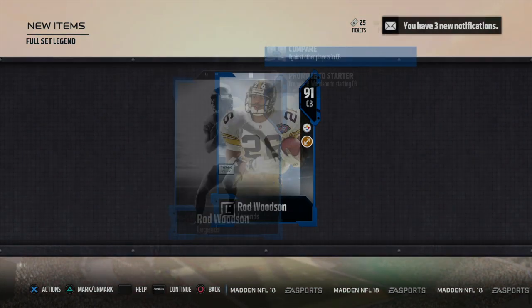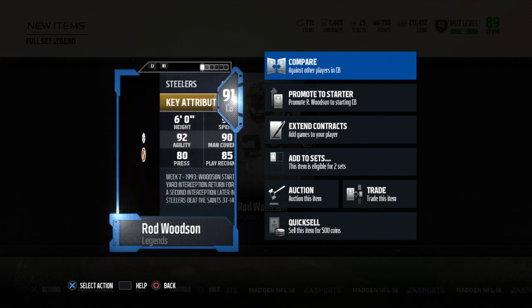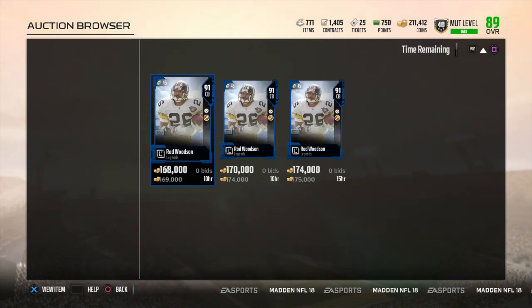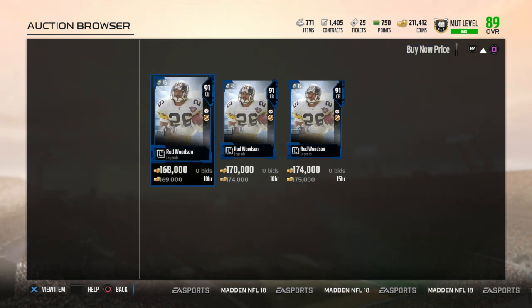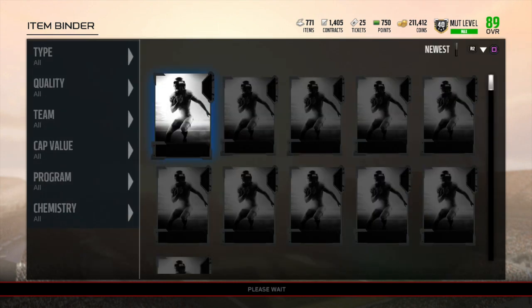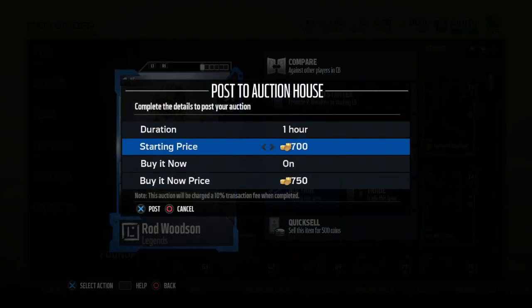We get Rod Woodson, 91 overall. This was probably one of the more disappointing pulls I could have gotten — obviously it could have been worse, but Rod Woodson isn't going for too many coins. He's going for about 170,000 coins, so that's not amazing. I could have gotten someone like Vick or one of the newer legends which would have gone for around a million coins, but I can't really complain — I'll get about 170k for this guy.